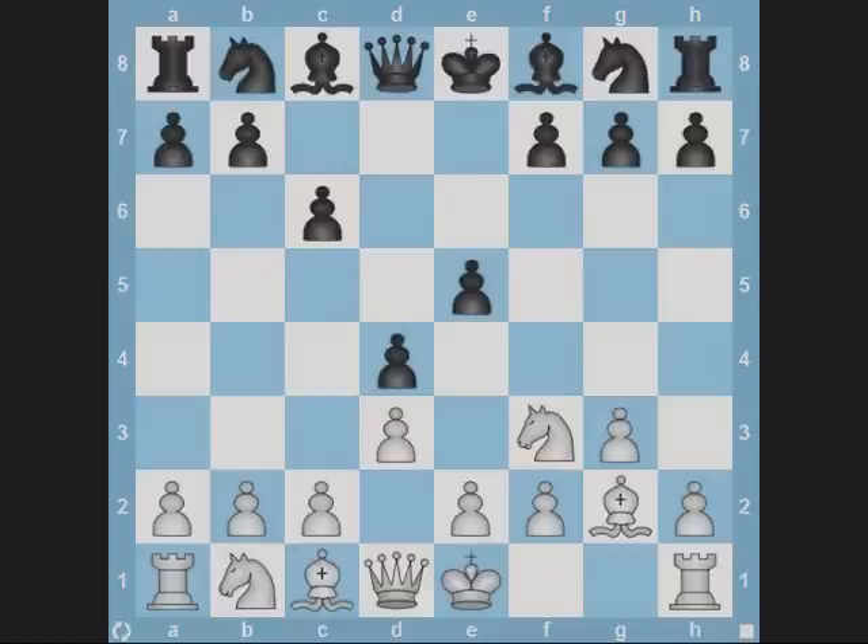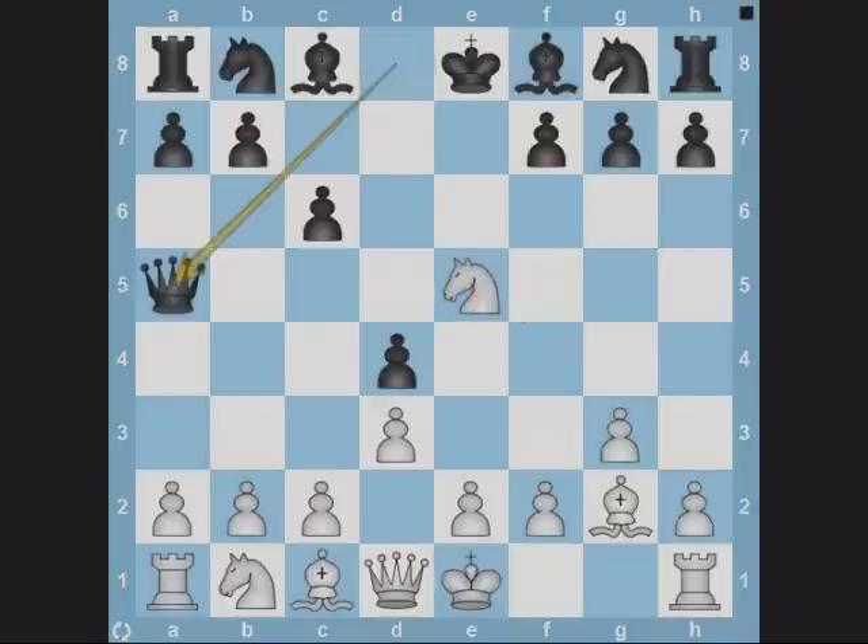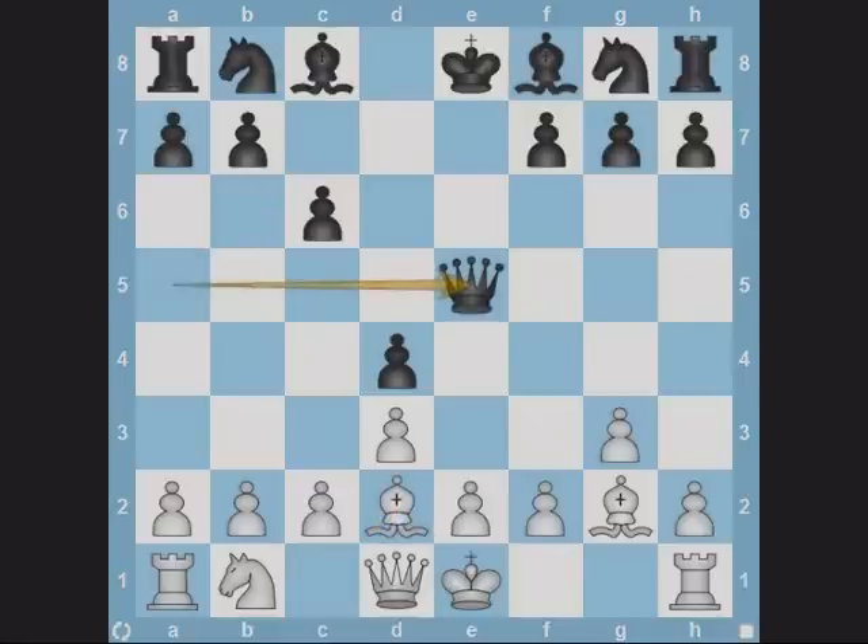This is a position which demonstrates the same idea with a defensive implication. Can white capture on e5 without any problem? Well, suppose he does. Although it looks safe, black can respond with Qa5 check. Most chess traps offer a bait and draw the opponent into the trap, so capturing may not be the best option. White should have just castled in this position.